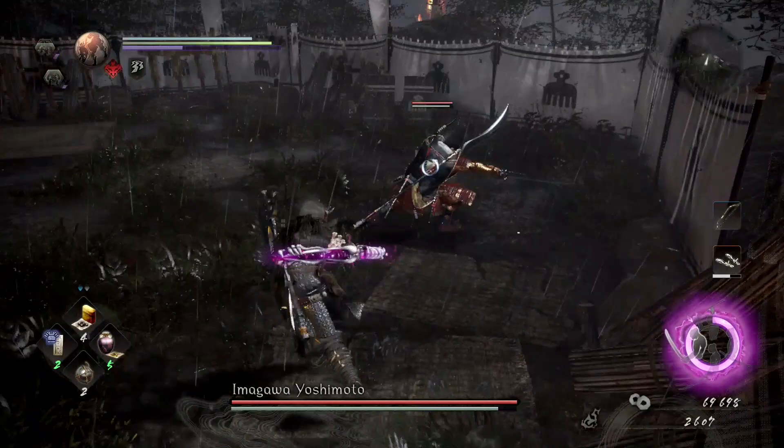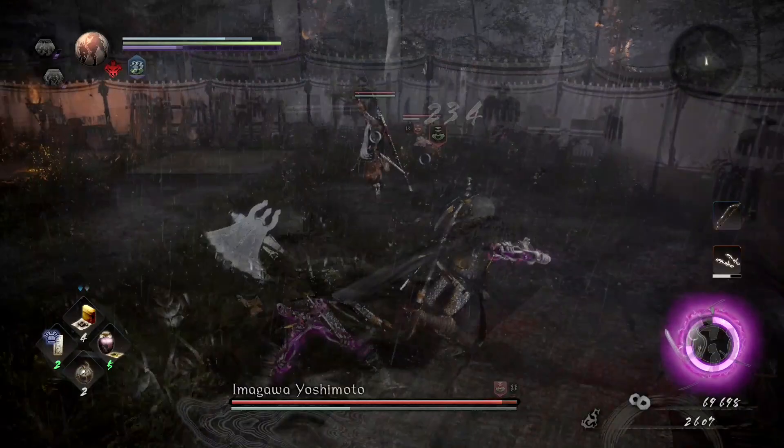This is actually a decent damage window. If you avoid his charge attack, circle around from the secondary follow-up, and then he pauses for what seems like forever — jump on him and get some damage in.